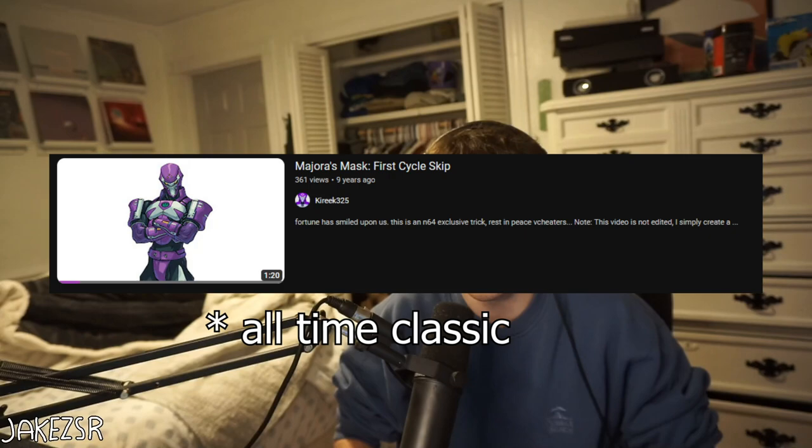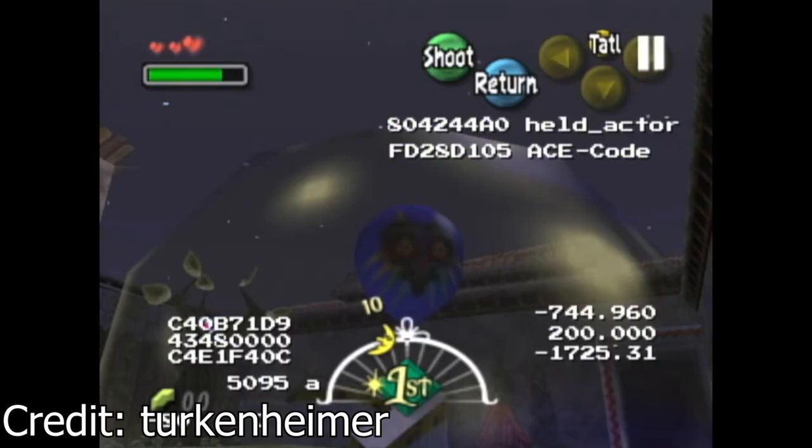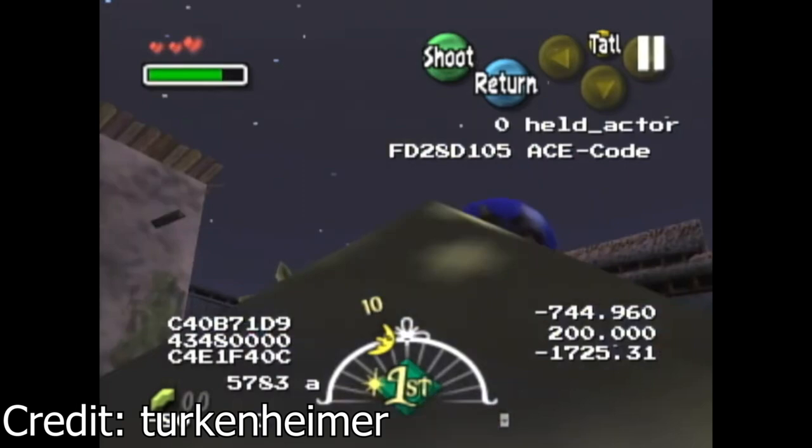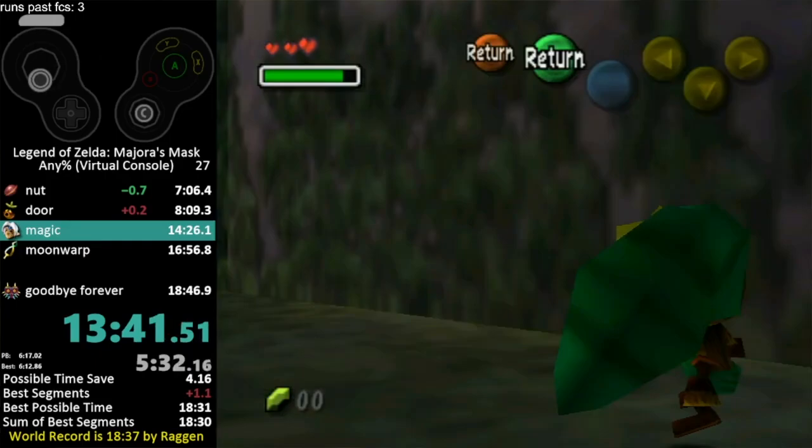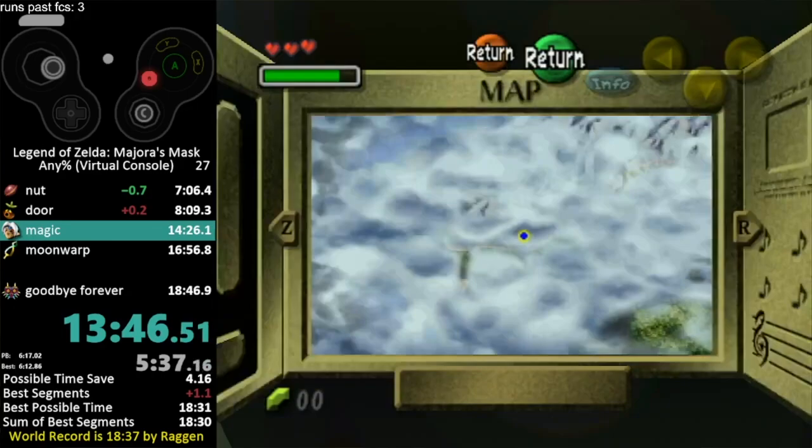For a long time, there's been theories of skipping this section and breaking out and turning human before the required three days are over. Back in 2021, Turkenheimer discovered a way of doing this using SRM and Ace that allows you to equip another mask and turn human in First Cycle. This method is still used in Any% Unrestricted to this day. The problem is that SRM and Ace is banned in almost every other category on the main leaderboards, making it only useful for Any% Unrestricted.